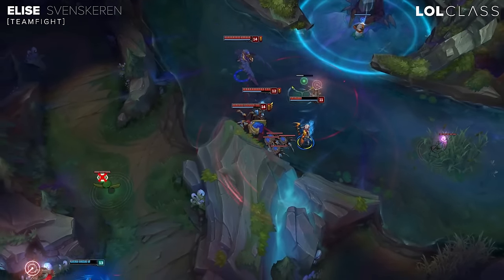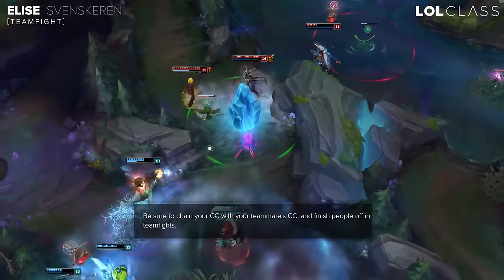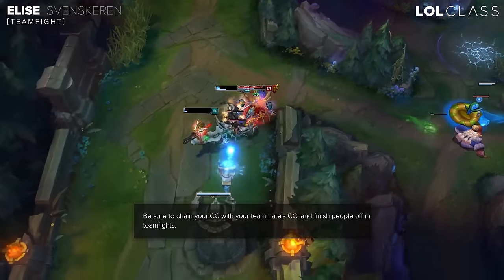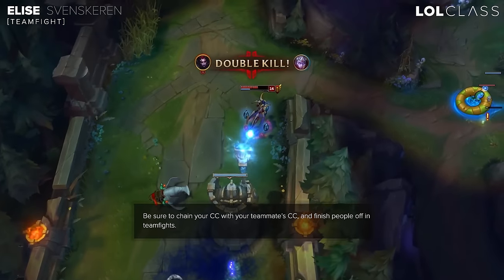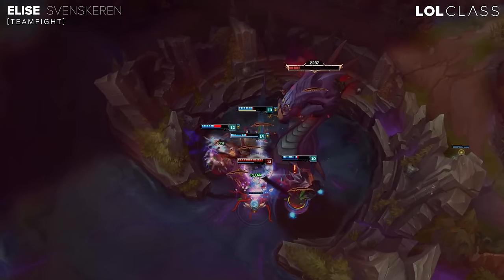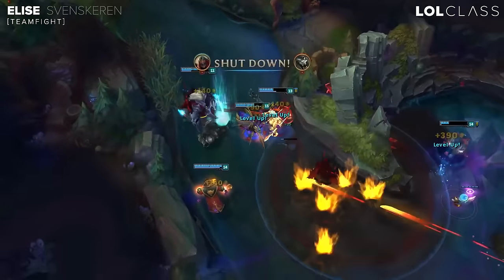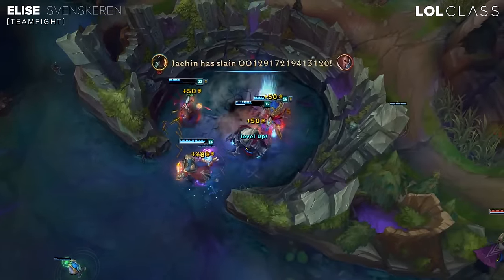The role of Elise in teamfights is kind of just to finish off enemies or to chain CC with your team. Elise is a lot better when you have champions like Orianna or Thresh that you can chain CC with easily. As the game goes on, Elise becomes less and less impactful because you only have your cocoon, and if the enemy team becomes tanky enough so you can't one-shot them, you have to sit back since you're pretty squishy. So try to finish up kills and just be a cocoon bot.